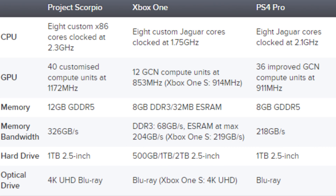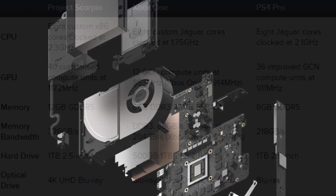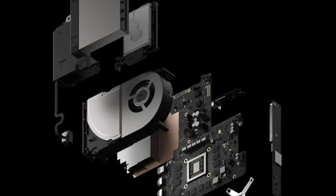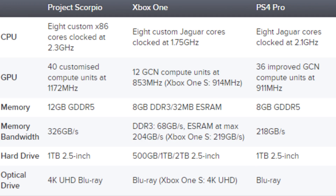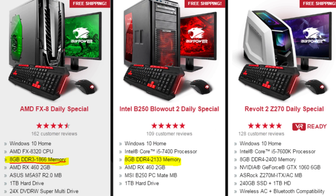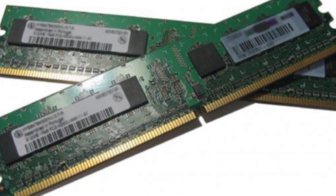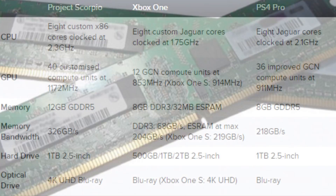The graphics processor has 40 customized compute units clocked at 1172 megahertz, which they say is a very high clock speed for a console — and it is. It achieves the 6 teraflop performance figure that Microsoft was touting earlier. There's 12 gigabytes of GDDR5 RAM, which is really, really good. A lot of PCs are just now getting up to GDDR5 for their motherboard RAM — not the graphics card, but the motherboard RAM. It's something that happened a year or two ago and is becoming way more mainstream now.